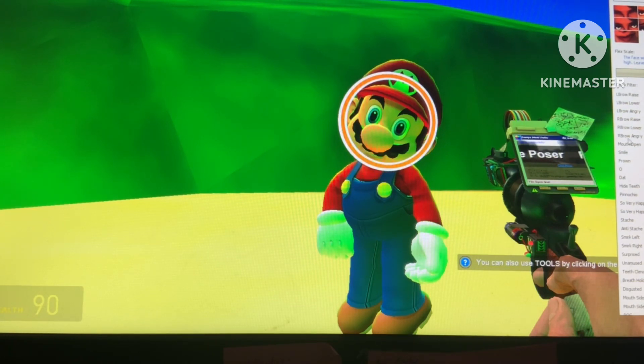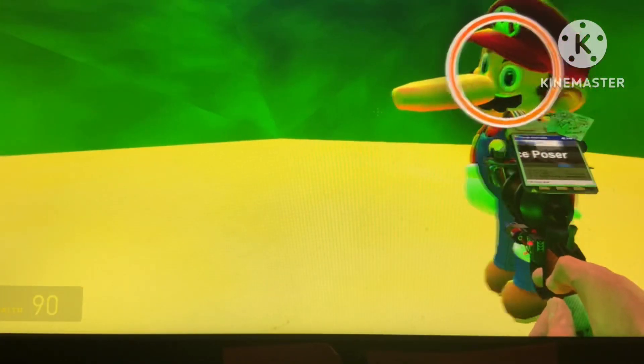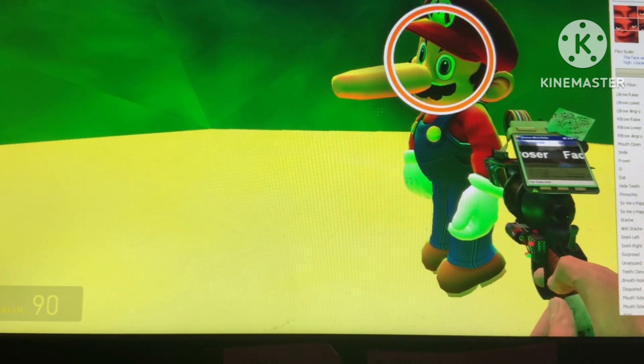It's-a me, Mario, and I'm a derpy! So you can make them derpy if you want, you can make a big frown, make a funny face. You can hide their teeth, move their teeth around, and make a Pinocchio nose — see, we have the long nose. Make a couple of long noses. I got to change that back, put it all the way back to zero. Don't know what Flex Scale does but it just stays right there.